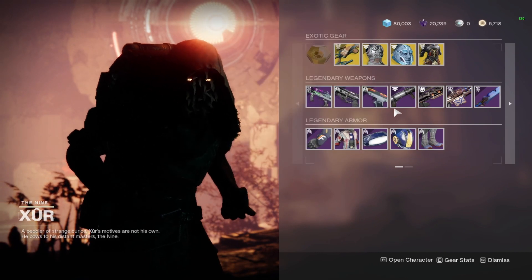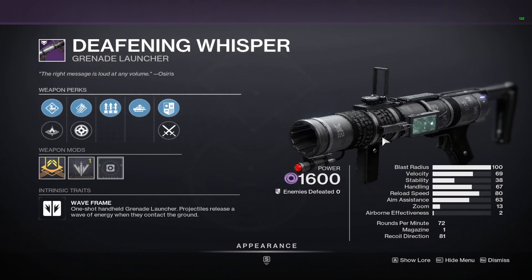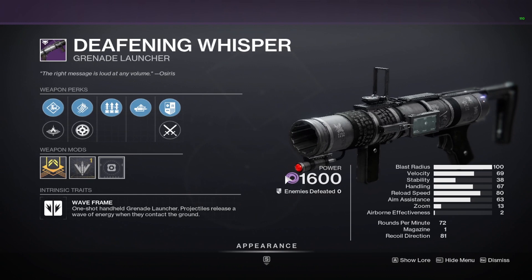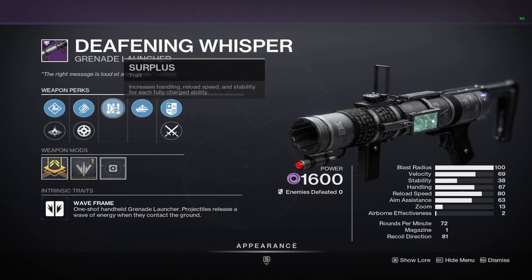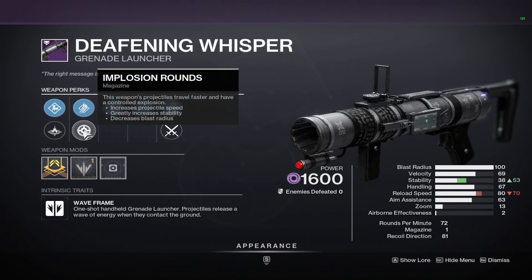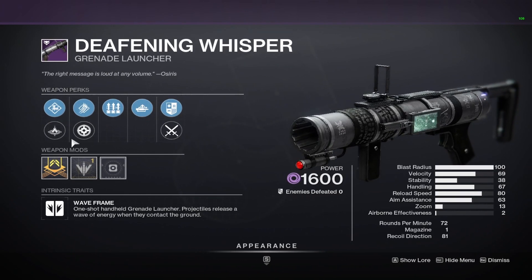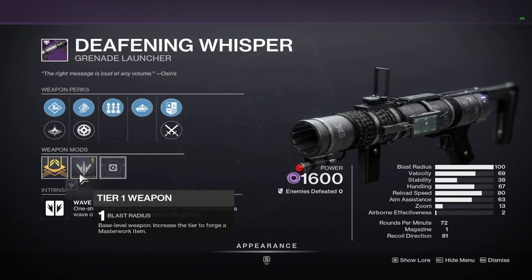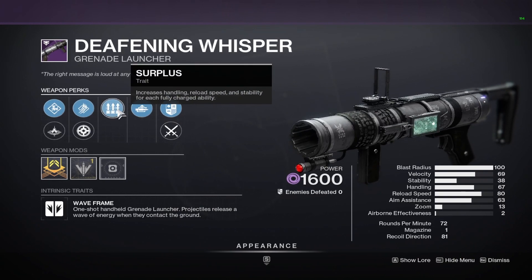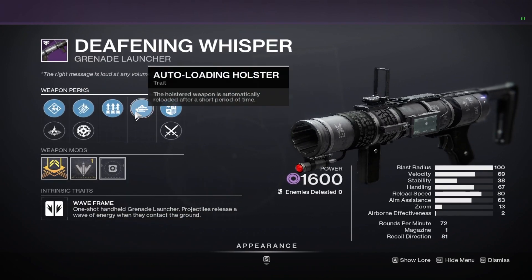The last couple of weapons are pretty interesting. We have Deafening Whisper with Auto Loading Surplus. If you're a new player, pick this up just for auto loading. This is a very old, very slept on Waveframe Grenade Launcher, and it is really solid. It is Void, so it will work with your Void mods this season. It has Auto Loading Surplus — Surplus is kind of a skippable perk, but the fact that it has Auto Loading, Implosion Rounds, and you have Volta Launch and Linear Compensator — I'd definitely run Linear Compensator and Implosion Rounds — with a Velocity Masterwork, this thing is going to be insane. Throw a Free Hand Grip on this and you're going to be going to town. I wish it had Ambitious Assassin, but I would confidently say this is like a four out of five god roll Deafening Whisper.